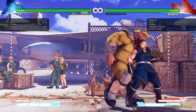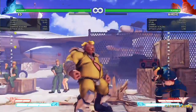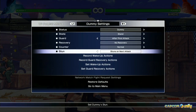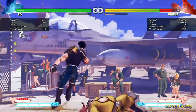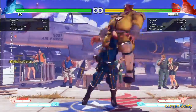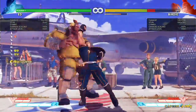And I think that's it for his normals — actually, air normals too. He does have a unique air normal. So if you get that crouch heavy punch crush counter, you can actually follow that into kind of like a Ryu juggle state. Or you can just use your V-skill one.